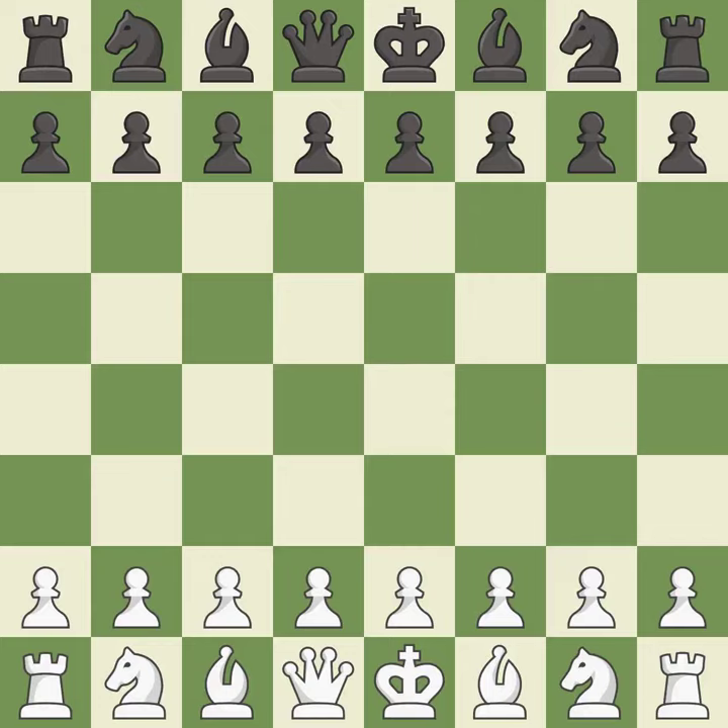Sicilian defense, Westerinen attack. This was a close game that was lost by a mistake. Black got the better of white in that game. Black had a good opening, but white was on another level. That was a well-fought middle game that black got the better of.